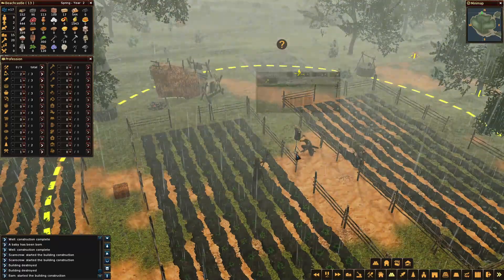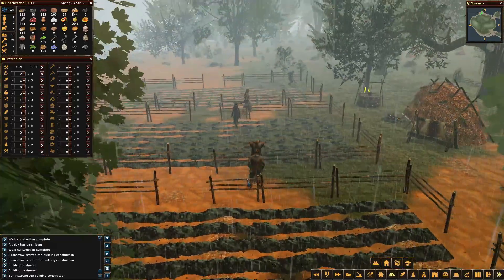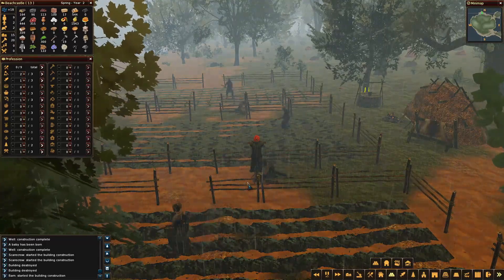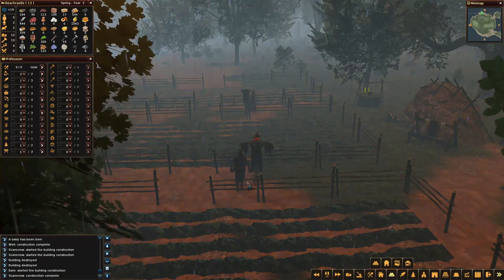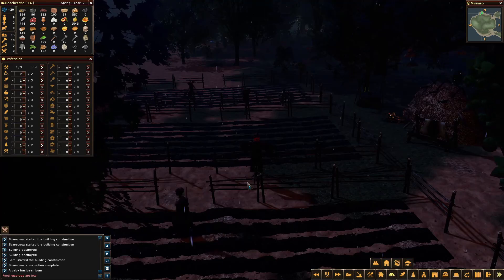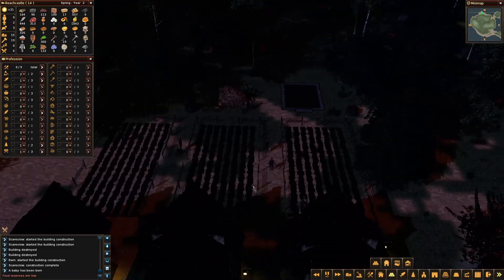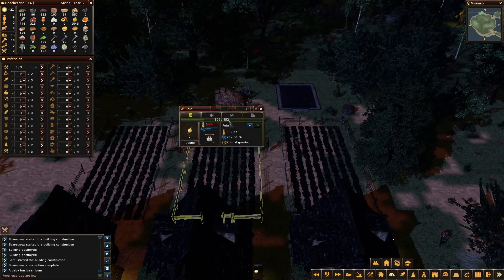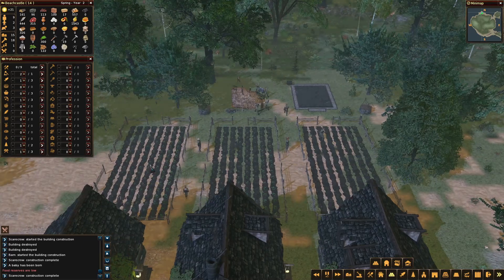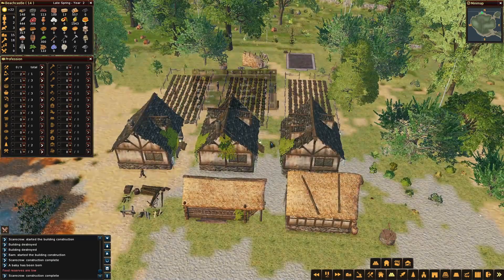Here comes the scarecrow — it's pretty scary to me already. Big rainstorm, but that's fine. That's a pretty scary scarecrow. Food reserves are low, but we have good amounts of food so I don't worry about that. Second scarecrow being built as well. I don't see these numbers go up, but at least I read it should increase the yield of a field — we'll find out. It looks nice and it's kind of historical to have a scarecrow, so why not? They're going to construct that barn.